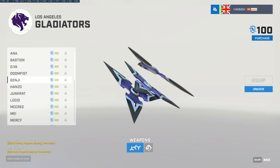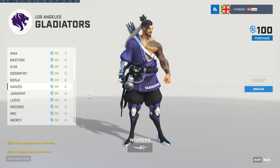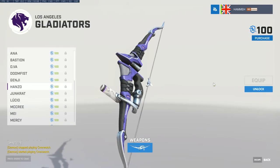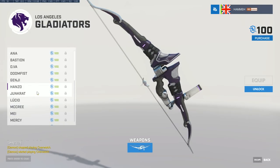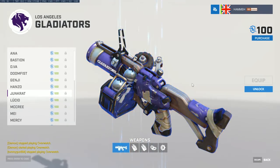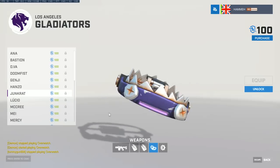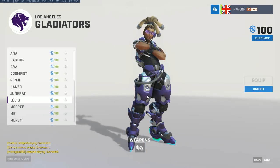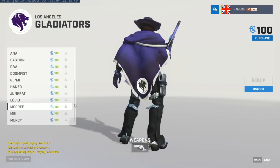We've seen teams bring in projectile specialists for control maps where Pharah-Mercy has been run heavily. Seagull has been used as an Oasis control-map specialist. Expect Surefour to be used in a similar way — on maps like Oasis Gardens you can run a Pharah high in the sky overlapping the dividing piece between the middle and the control point.